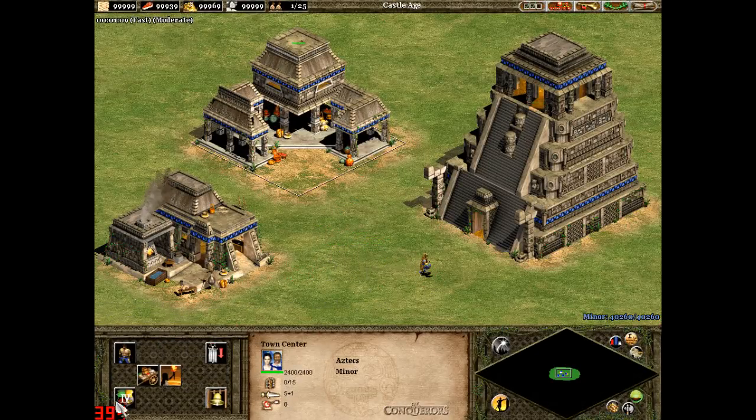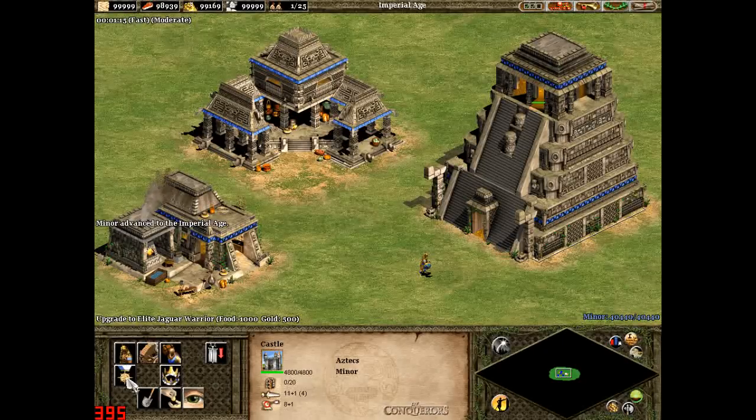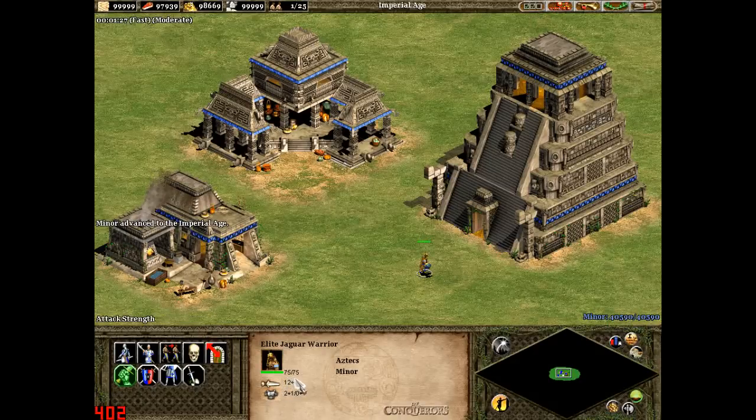If we go to the Imperial Age and upgrade to the Elite Jaguar Warrior, it costs 1000 food and 500 gold. That gives it an extra 25 hit points, an extra 2 normal attack, and only 1 extra melee armour.